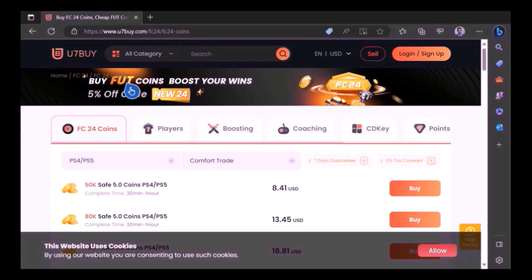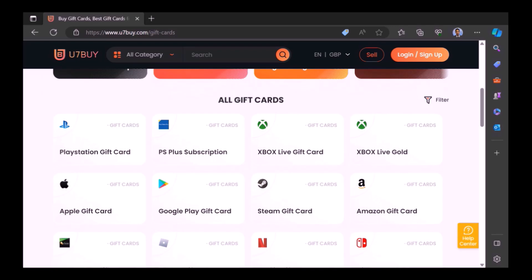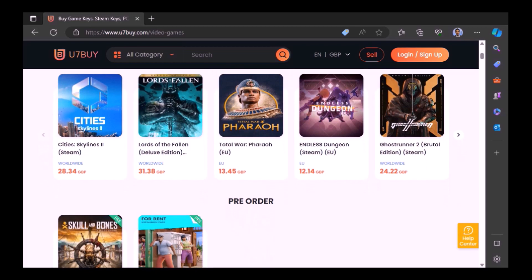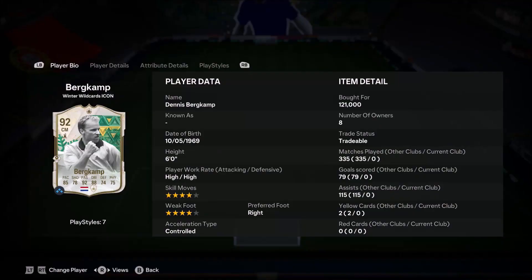Want to use icons and elevate your experience on EAFC 24? Check out use7buy — it's the only place JD Gaming ever uses to buy his FC coins. 7buy also sells other things, not just coins, but gift cards and games at fantastic prices. What are you waiting for? This website is your one-stop shop. Type in 'JD' for a cheeky 6% off — link in the description.